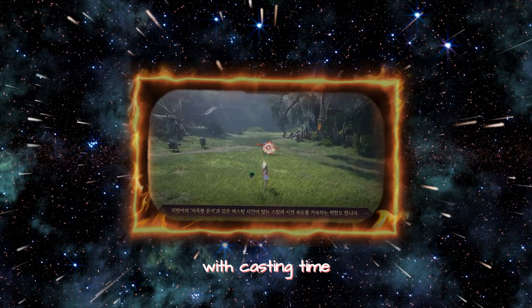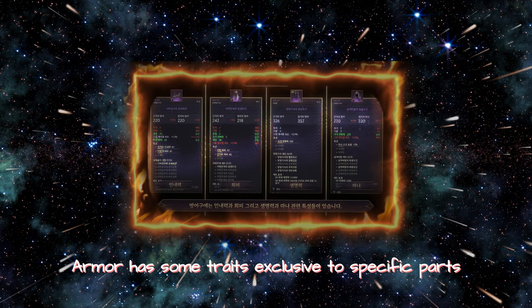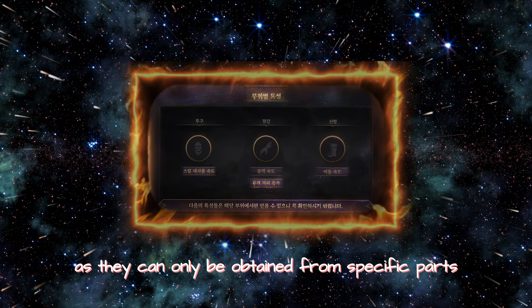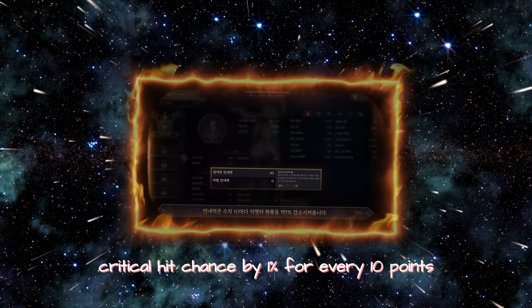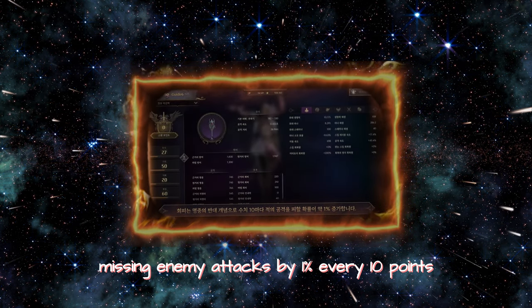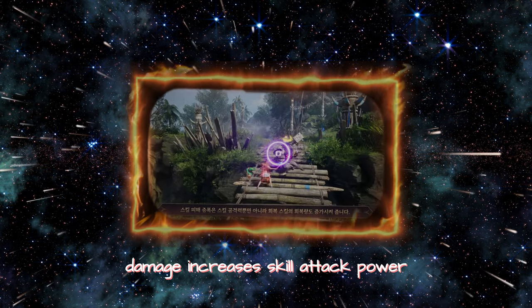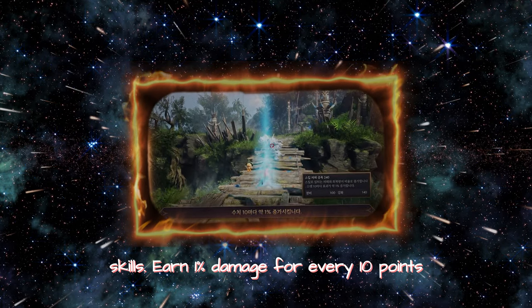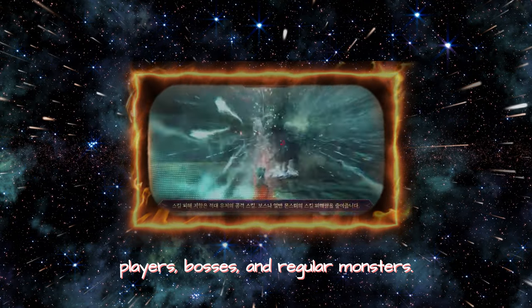Armor has stats for endurance, evasion, and health. Armor has some traits exclusive to specific parts, so make sure to check those traits as they can only be obtained from specific parts. Endurance reduces critical hit chance by 1% for every 10 points. Evasion is the opposite of hit, causing enemies to miss by 1% every 10 points. In accessories, pay attention to damage and damage resistance. Damage increases skill attack power and healing from recovery skills, earning 1% damage for every 10 points. Damage resistance reduces skill damage from enemy players, bosses, and regular monsters.